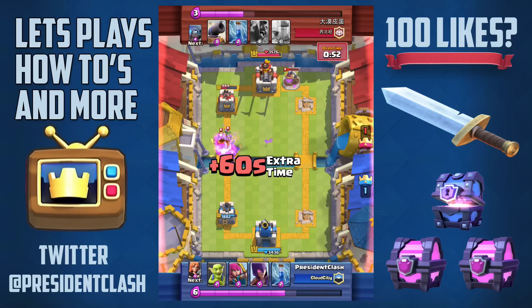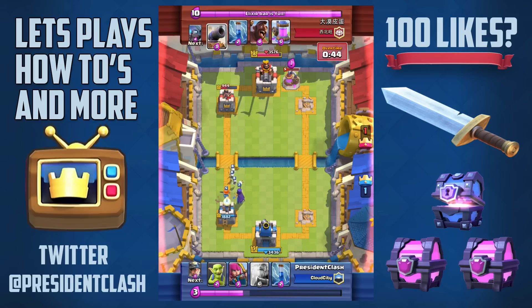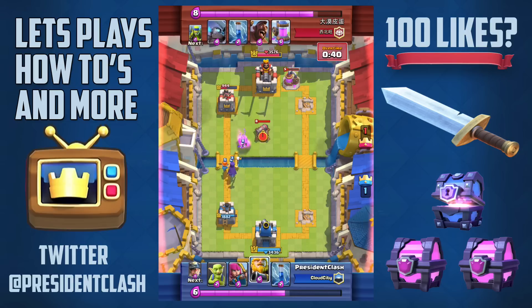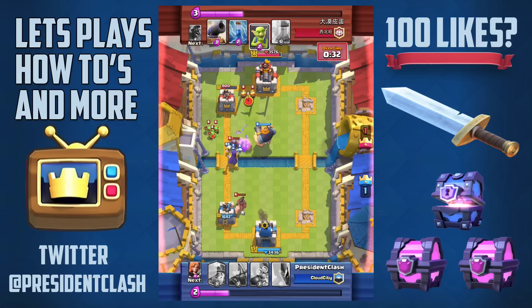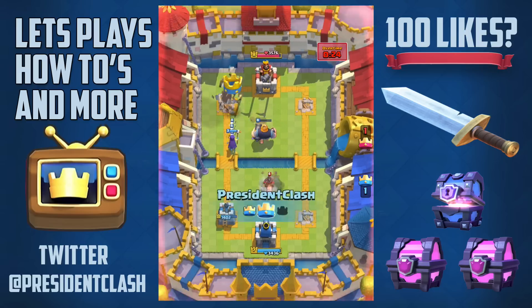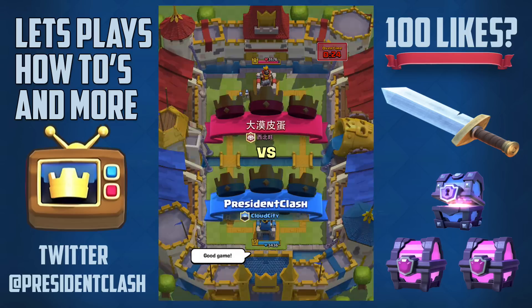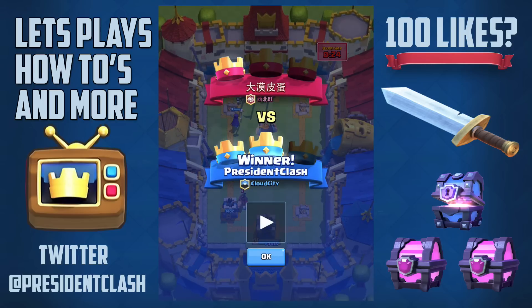My bomber takes out his pile of barbarians. I think one Royal Giant should be enough if everything goes well — and yes, my Royal Giant is going to be enough, taking that tower out. There we go. My tower still has significant health and we were able to take him out easily.